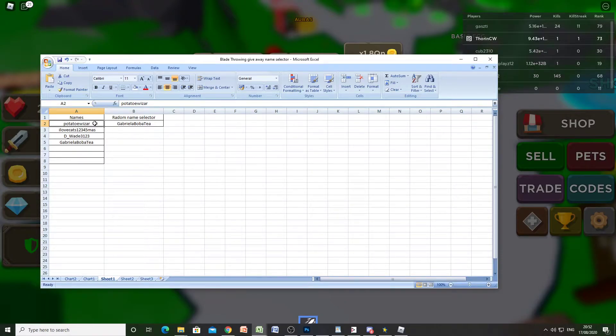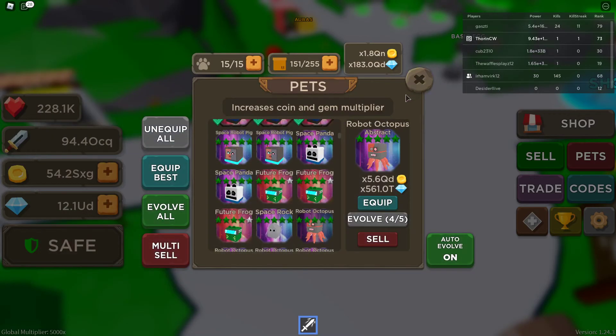I will contact these four lucky winners and send a friend request if you're not already on my friends list. Some of you might already be on it being that you're subscribed to my channel. If you can accept the friend request, I can log into the game and give you the pets you've won in this giveaway. Congratulations to all four winners! If anyone else wanted to enter but didn't leave their Roblox username, I will be doing another giveaway shortly in Blade Throwing Sim - keep an eye out for that next video and I'll give you all the entry rules and conditions to try and win some more pets.